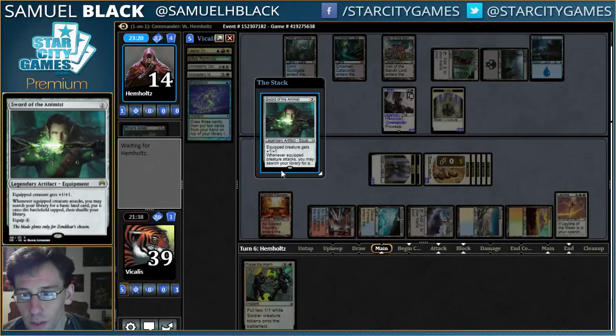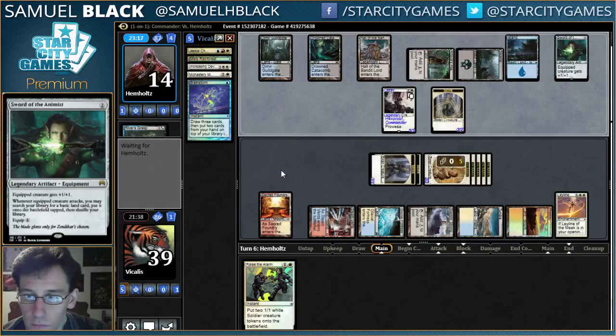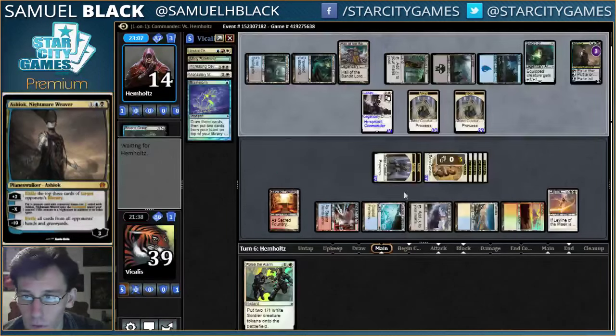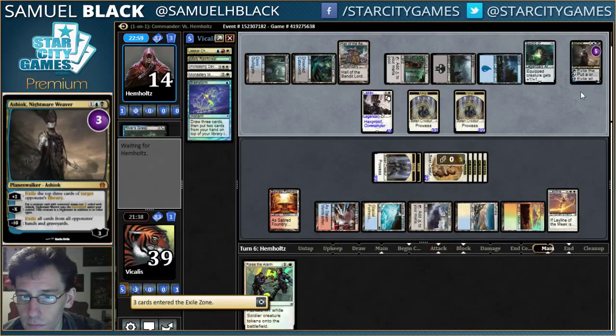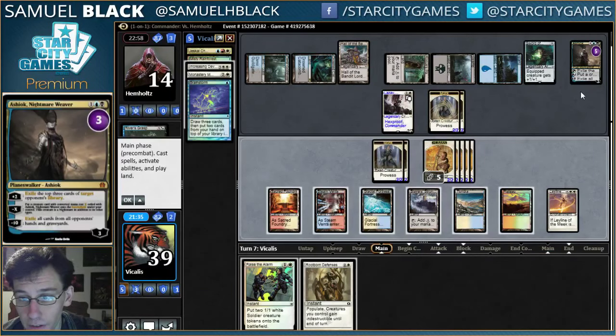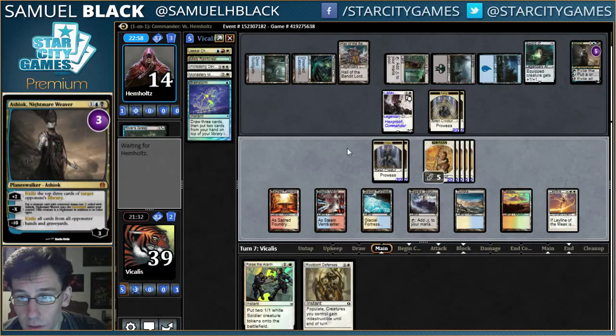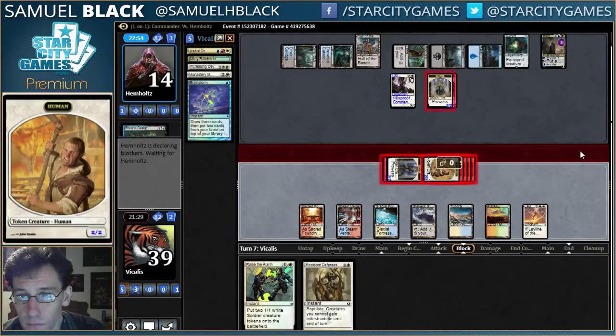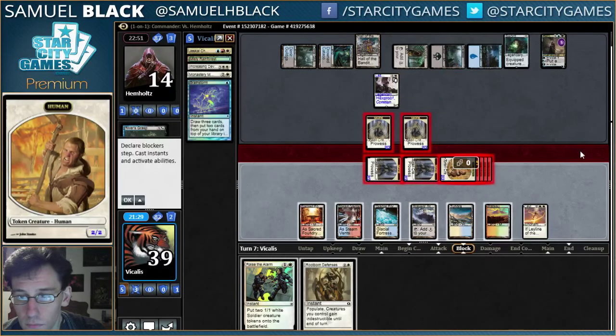Sword of the Animist is totally fine with me. Ashiok will get rid of those lands for me, but Ashiok is very bad against my deck. Let's just attack with all my guys — I do not care about Ashiok. Blocking those guys, trading and taking 10.